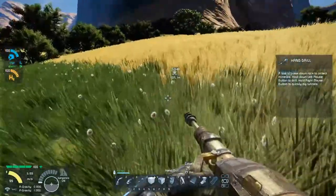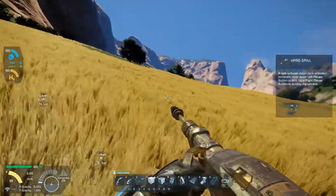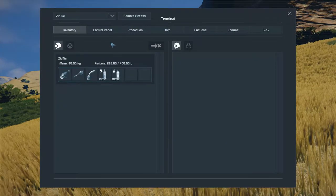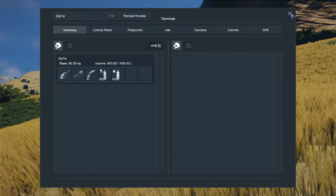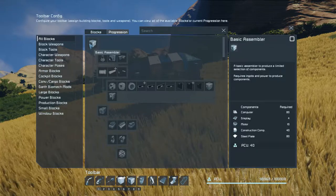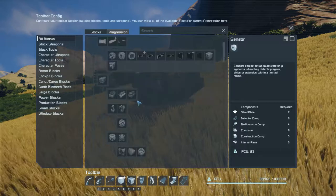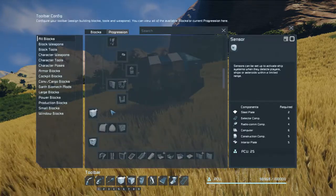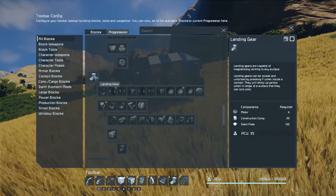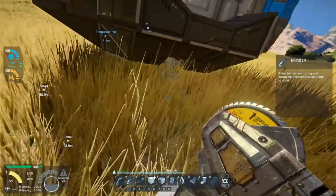So do we have any ores? We got silver, we got cobalt — good. Anything else? It seems like the progression menu is back now, so I'm going to have to learn how to do that. I need to make a basic assembler before I can do any of those. I need a basic refinery for the landing gear. Can I not grind down a landing gear? Let's try one that's not connected.